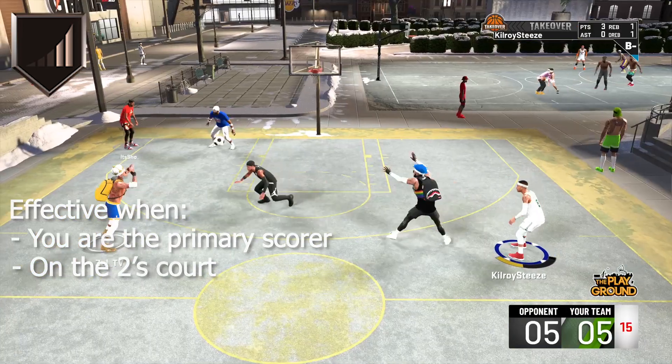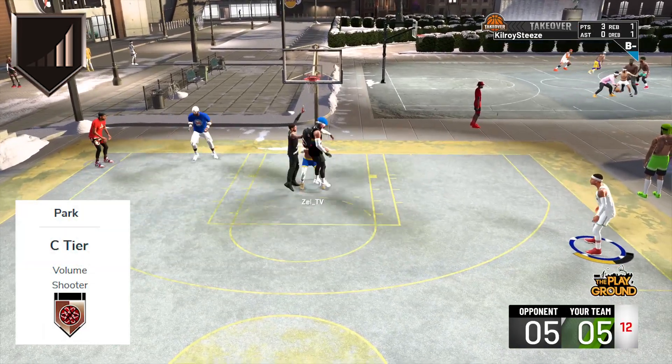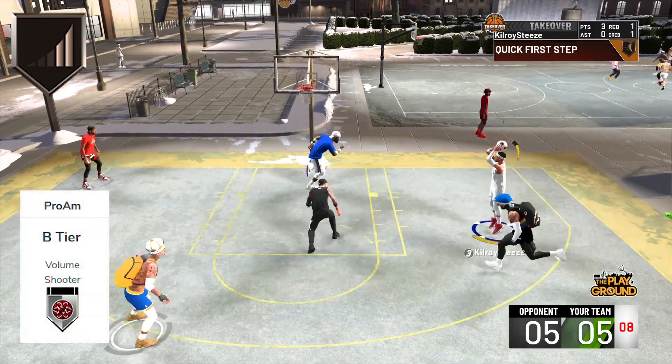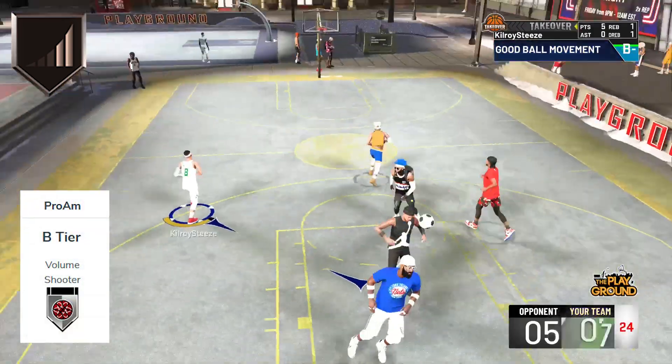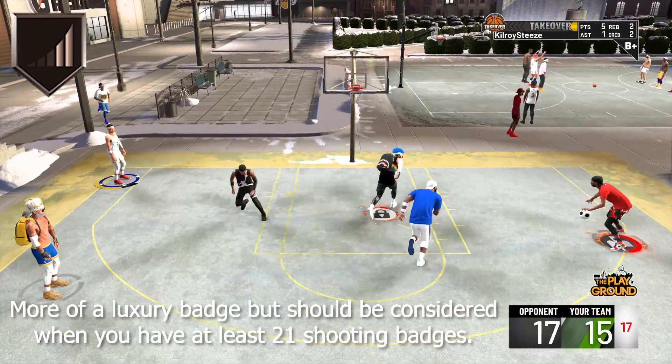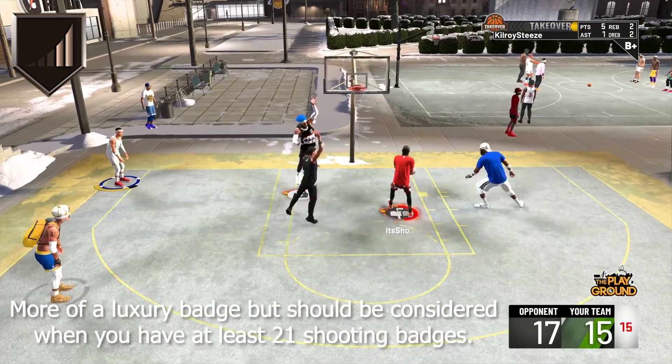We classify this badge as a C tier badge in the park, but this can be subjective depending on your style of play. In pro-am, we put this as a silver badge in our B tier for ball dominant point guards. This badge is mainly a luxury but it should be considered if you have a good amount of badge points — it's definitely not a necessity.